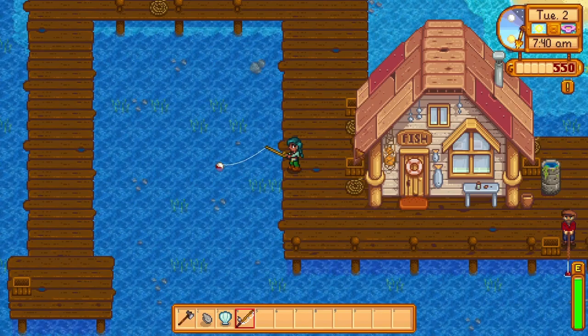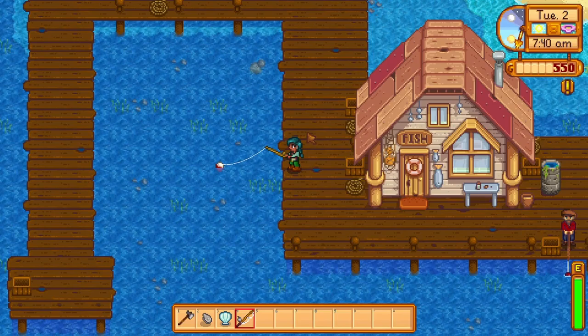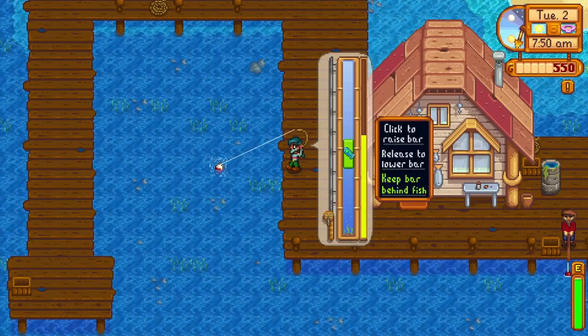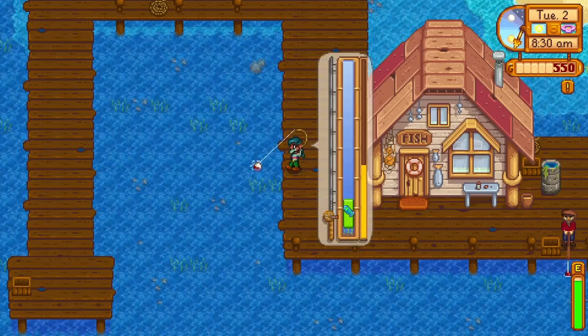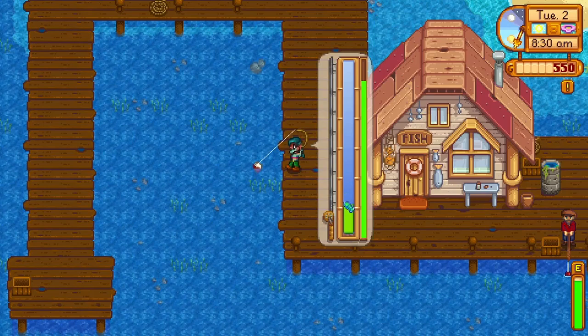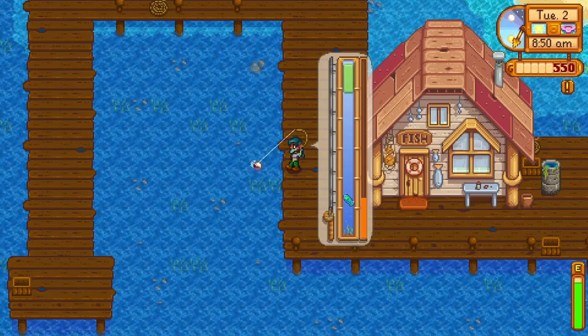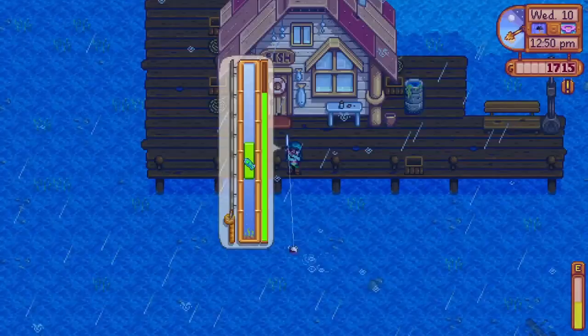Once your fishing rod is cast, wait until you hear a sound accompanied by an exclamation mark — that is the fish biting, and it's time to hit the action button to reel it in. Another minigame will appear with a moving rectangle; a fish will randomly move up and down. The goal is to keep the fish within the green bar to reel it in. Your progression on a successful catch is shown on the right-hand side, starting from red and moving into green the longer you keep the fish in the rectangle. If the fish reaches red completely, you will fail the catch and the fish will escape.